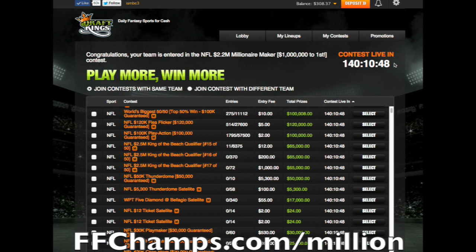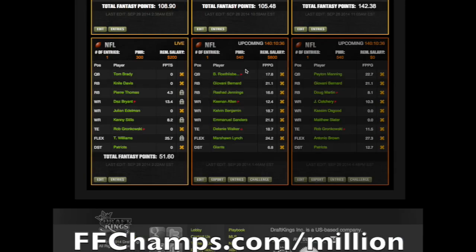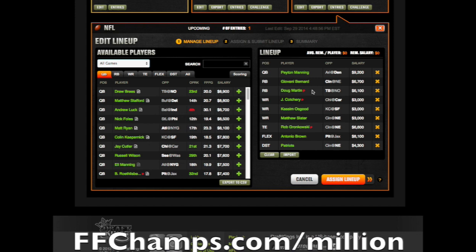If you ever want to change a player or make some moves, you can do that anytime as long as that player's game hasn't started yet. You can enter your team at any time — just click on My Lineups at the top of the page and find which lineup you want to edit. In this case, it was the one with Peyton Manning and a few wide receivers — Jericho Country, Kasim Osgood, Matthew Slater.